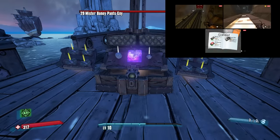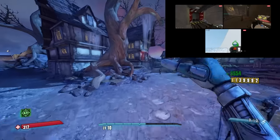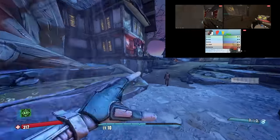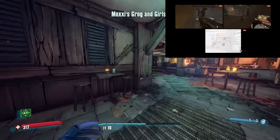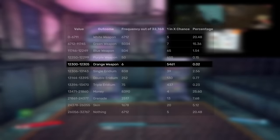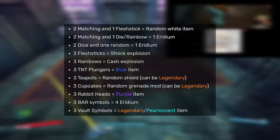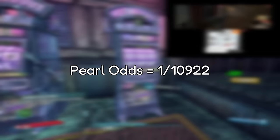After farming for about two hours, I had 100 Iridium, which I felt was enough to start spinning the slots. I sent my save to read-only so if I didn't get the pearl I could reset and not farm for Iridium again. The odds of winning the jackpot are about 1 in 5,500, and then it's a coin flip for a pearl or a legendary — so it's actually about 1 in 11,000 to get a pearl.